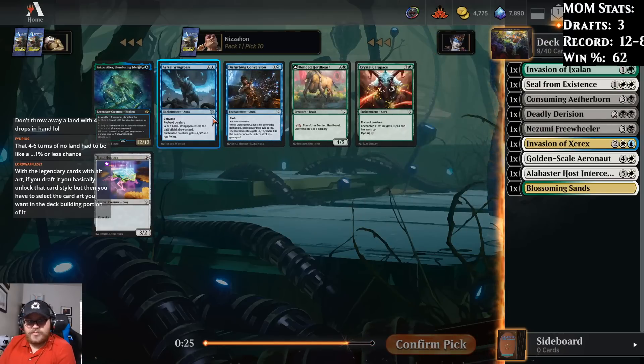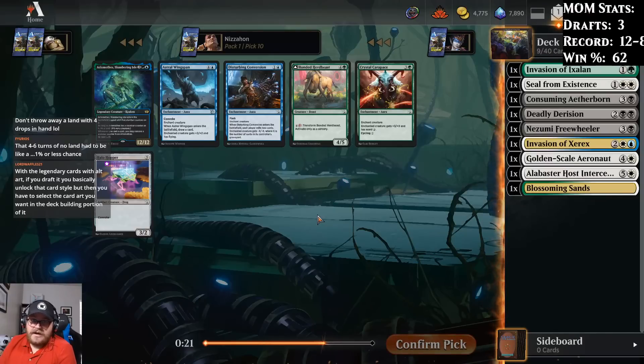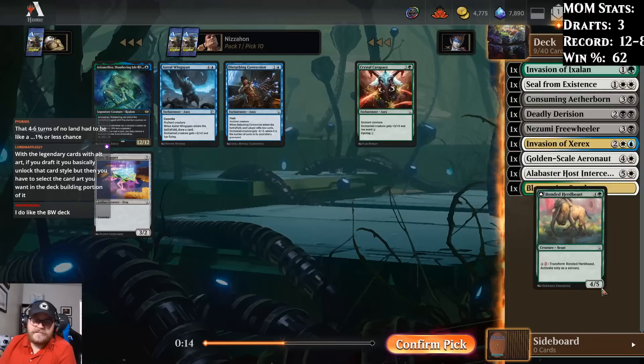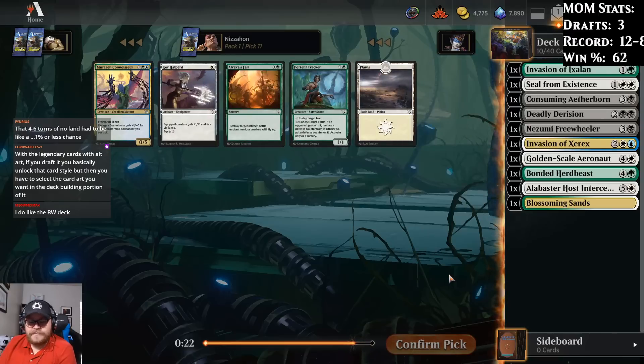Pretty good blue card is still here in Astral Wingspan. Bonded Herd Beast is nice, and I think the Herd Beast is probably the pick just because we have Invasion of Ixelon — that's basically the tiebreaker. I'm a little surprised Mutagen Connoisseur is still here. I've seen a lot of signposts wheeling around in this format today, but we're not great at making use of it at this point.